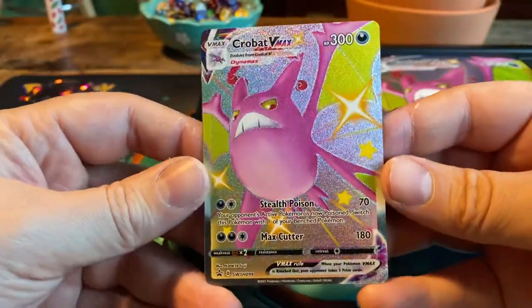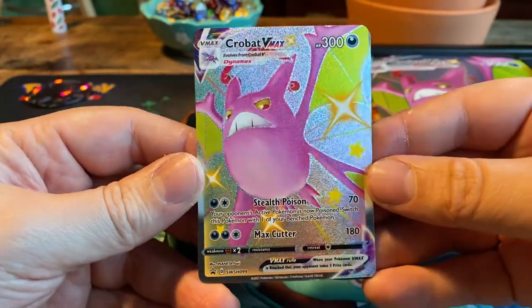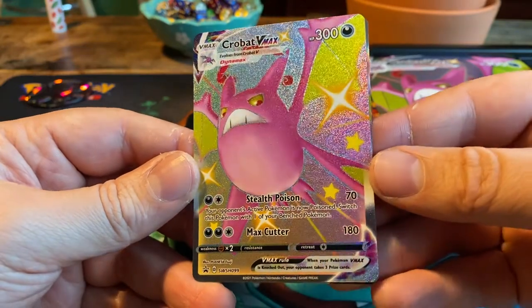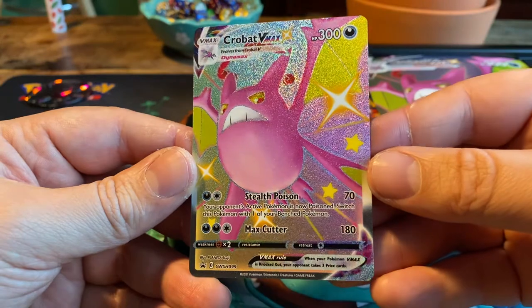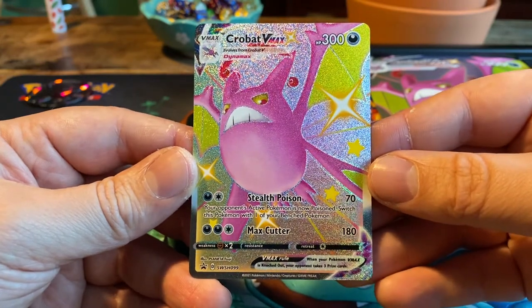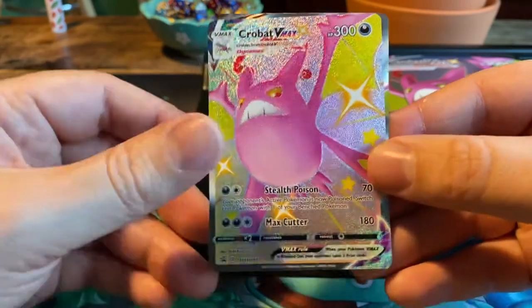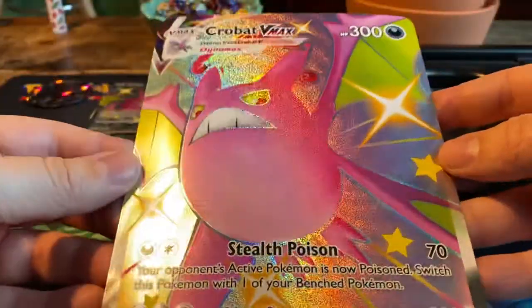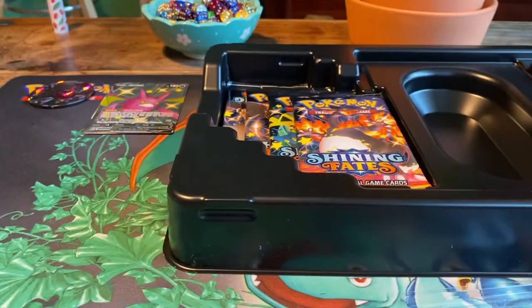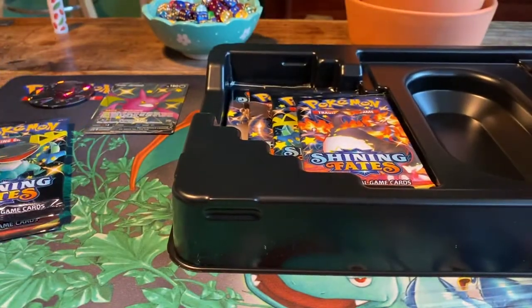Same with the Crobat V Max — it isn't played. It's a 300 HP dark Pokemon with two attacks: Stealth Poison for 70, your opponent's active Pokemon is now poisoned, switch this Pokemon with one of your benched Pokemon; and Max Cutter for 180 damage. So yeah, this is the card that we need. We get an oversized Crobat V Max card and a bunch of packs, all Shining Fates.